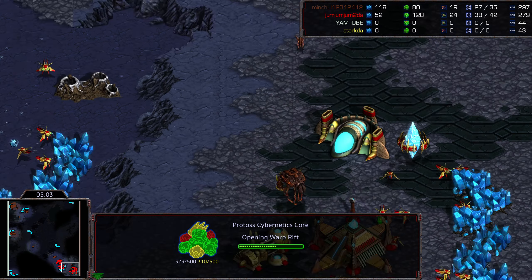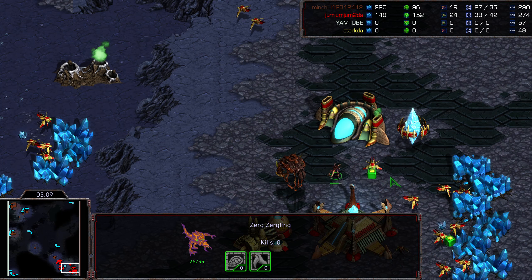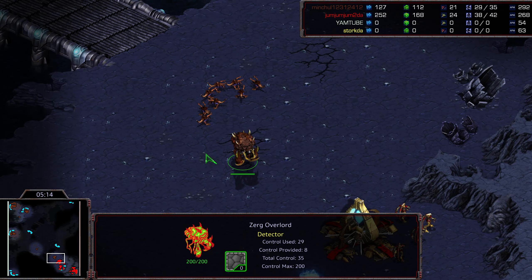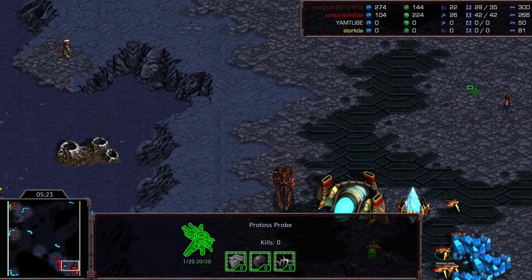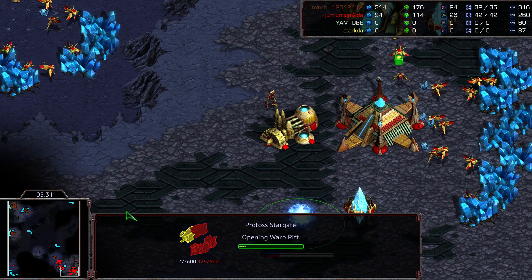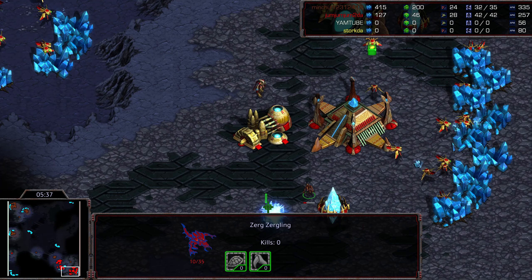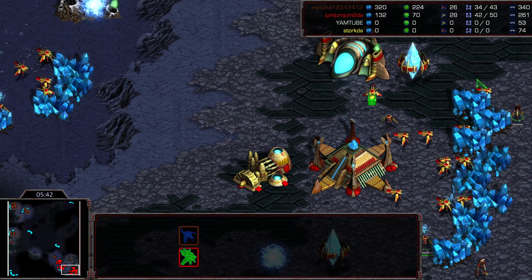Cybernetics Core dropping at the natural. Looks like a Forge is in the main. Zerglings wandering up to harass the gas and slow it down. One or two Overlords making their way to the front. I don't know if this is indicative of a quick Lurker play to snipe drones or a quick contain game - we'll have to see. The Zergling checking out that Stargate - plus one weapons being researched a little bit later than usual because of just how many Zealots were produced.